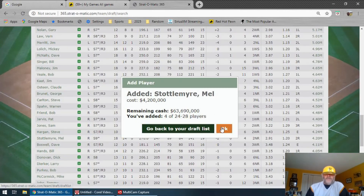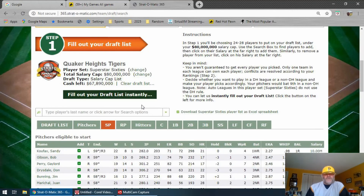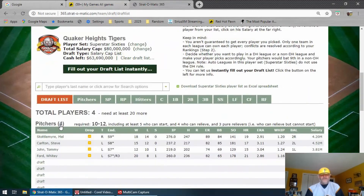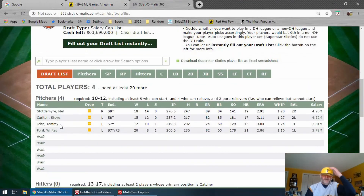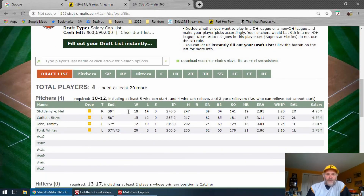So what I can do now is go back up. I know that I chose four pitchers already, but if you want to check what you've picked, go to your draft list. And here you go — so far we've got Mel, Steve, Tommy, and Whitey. Those are my four choices. You can see that I've used about $17 million of my cash. Now I need at least five pitchers who can start, four who can relieve, and three pure relievers. So I'm going to do my pure relievers next.